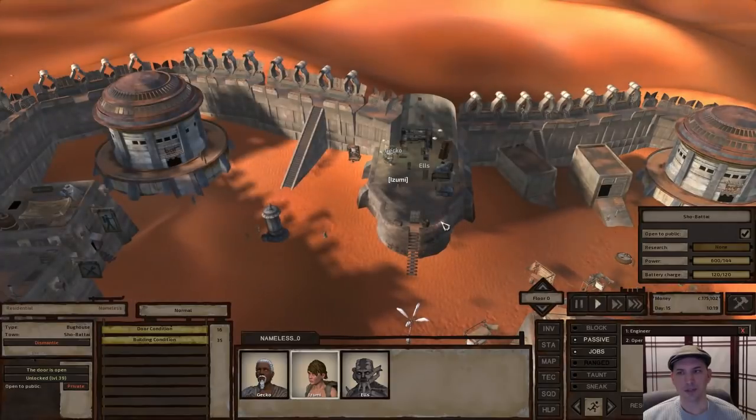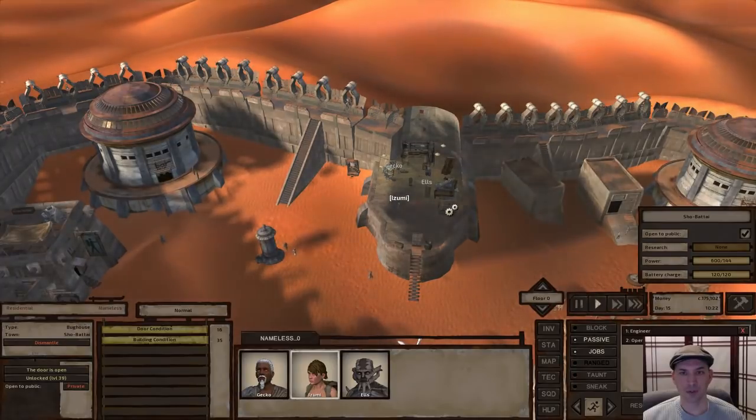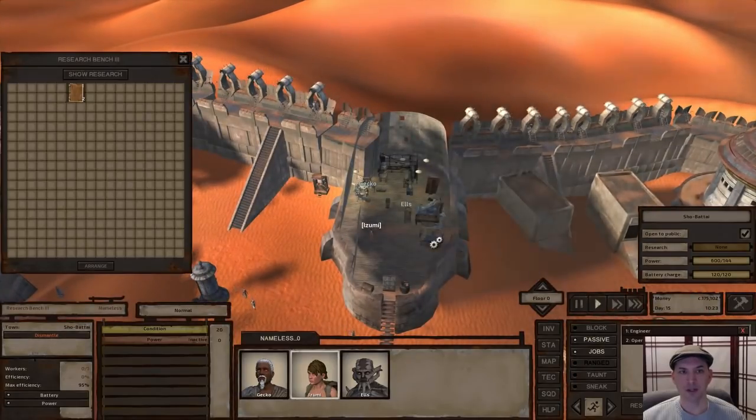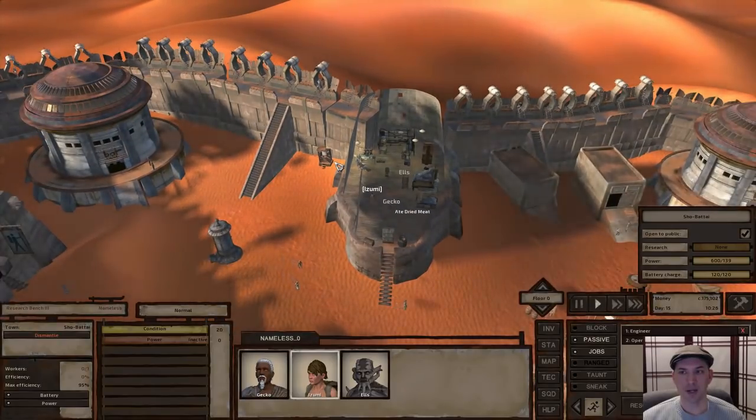Once you can, build a small research bench. Research how to build a small house, then research how to build tech level 2. Immediately build your research bench level 2 and start researching how to make leather armor. Then research all of your storage items — those don't require any books. Then research regular lighting — it's the only lighting you need. It just gives you ceiling lamps.